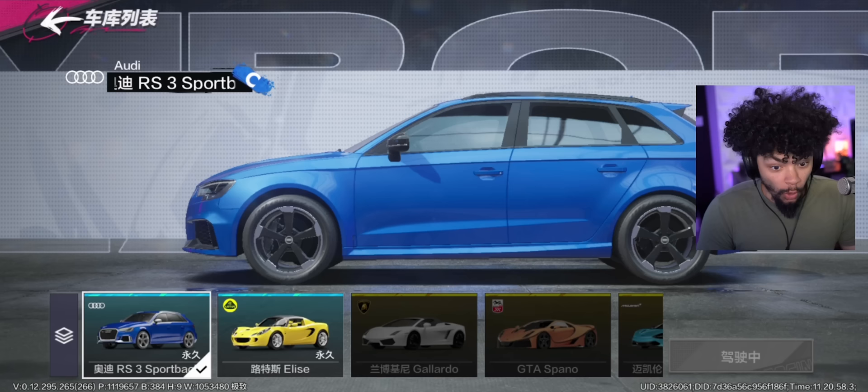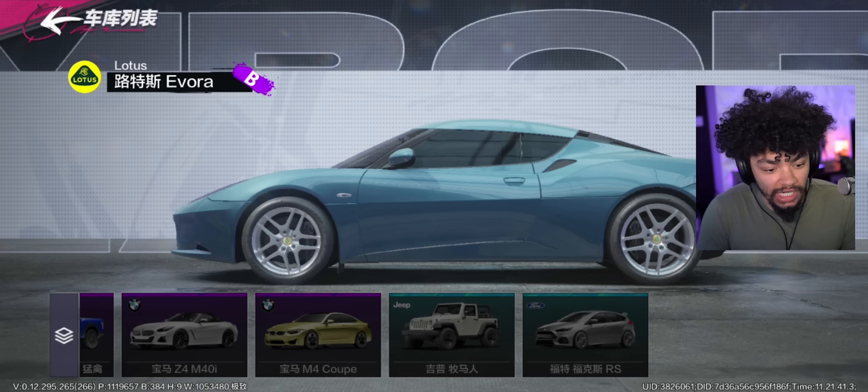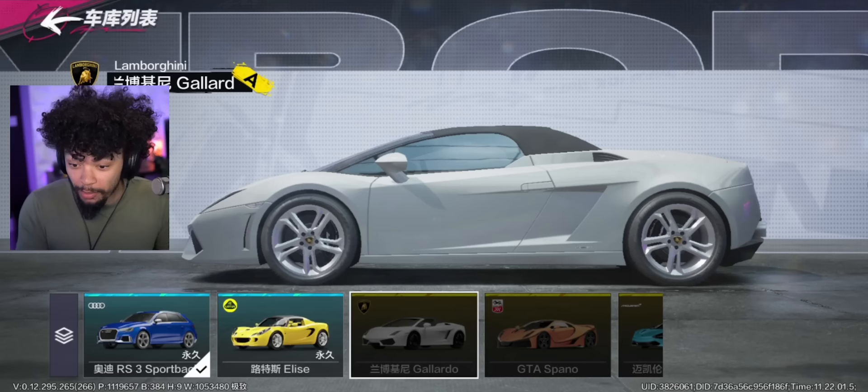We've got time to look at the car list as well — there's the Lotus, the GT500, the 918 Spider, the Evora. Normally with Tencent Chinese mobile games they don't really get licenses correctly, however this looks properly licensed. It's a very weird car selection though — we've gone from supercars to Jeeps.